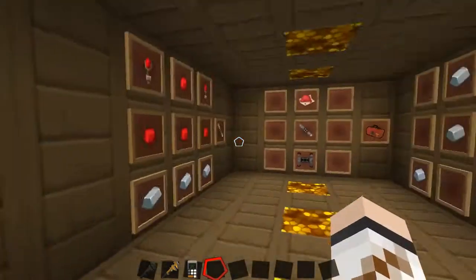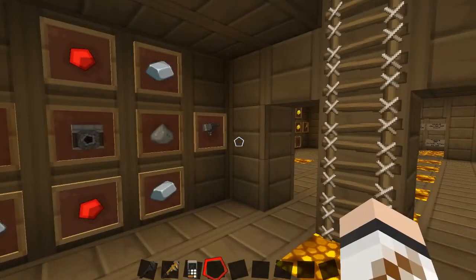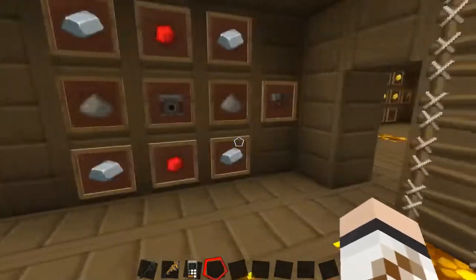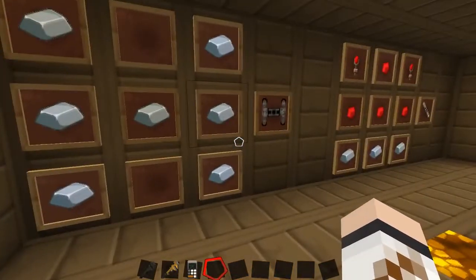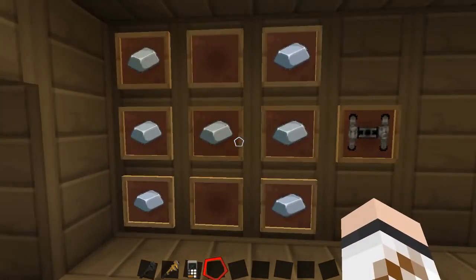I'm going to show you how to make things first and then give you a demonstration upstairs. If you hear shooting, it will be the sentries from the demonstration — I've let them just go wild and they're shooting everything in their sight. So let's start off so you can clearly see how to make each item.